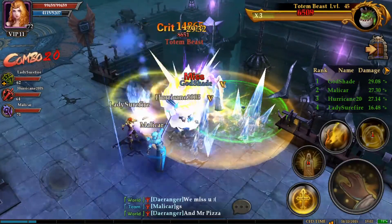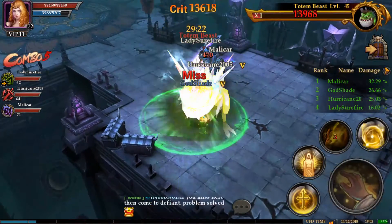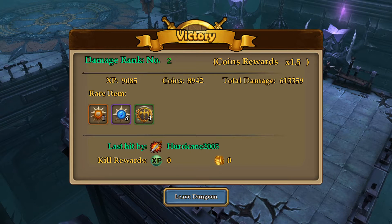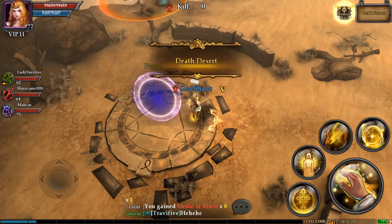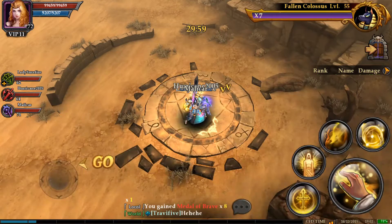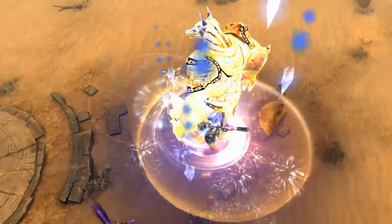Now, if you're higher level and you kill a lower level demon such as this, the only thing bad about doing this is that you get less rewards. As you'll notice if you compare, we didn't get as many medals. Now, you can only do Demon Raid — I believe it was eight times a day. It's been a minute since I actually did a full demon raid set, so I can't quite remember what the limit was. I believe it was eight times, though.